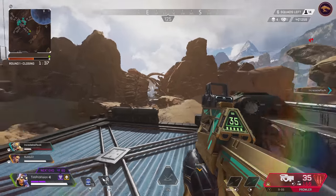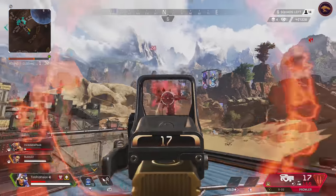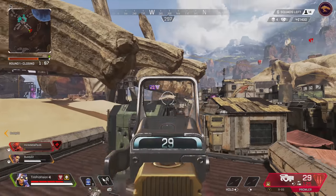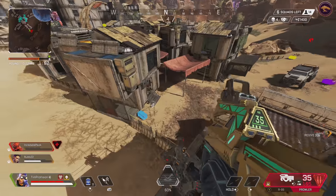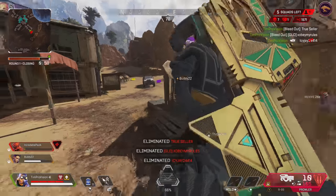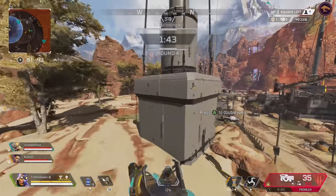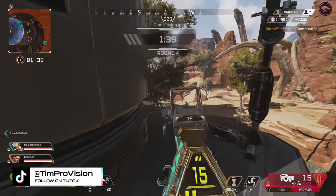To perform wall jumping on mouse and keyboard, it's very similar. You run at the wall, slide jump into it, then jump off. But as you come in contact with the wall on mouse and keyboard, I find I need to hold down the S key as I'm making contact so I can jump backwards — and it does move you much faster than on controller, which is nice if you're a mouse and keyboard player.